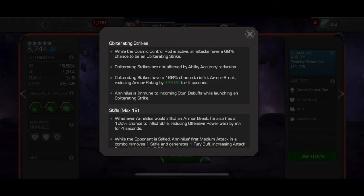The most important facet is that Obliterating Strikes are not affected by ability accuracy reduction, so he will always have this available, even if you're immune to Armor Break. Even if you nullify the Cosmic Control Rod, the Obliterating Strikes do not go away — they are simply paused for a temporary period. He will gain the Control Rod back and return to trying to obliterate you.